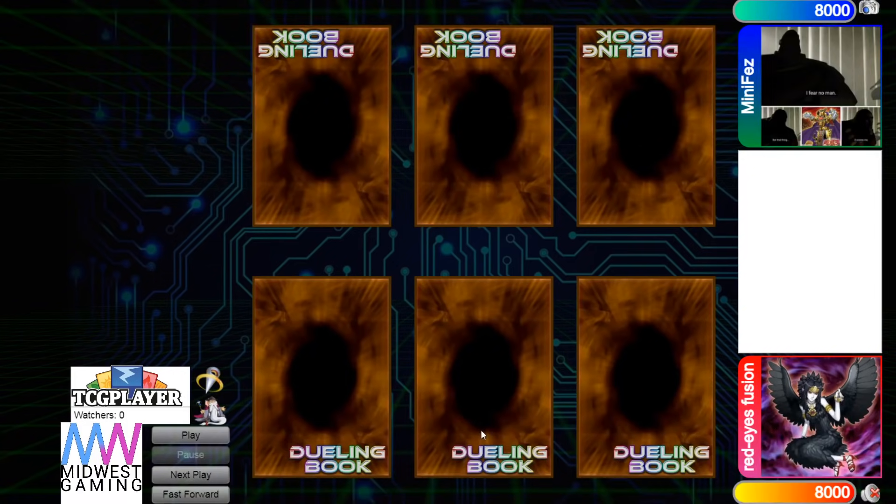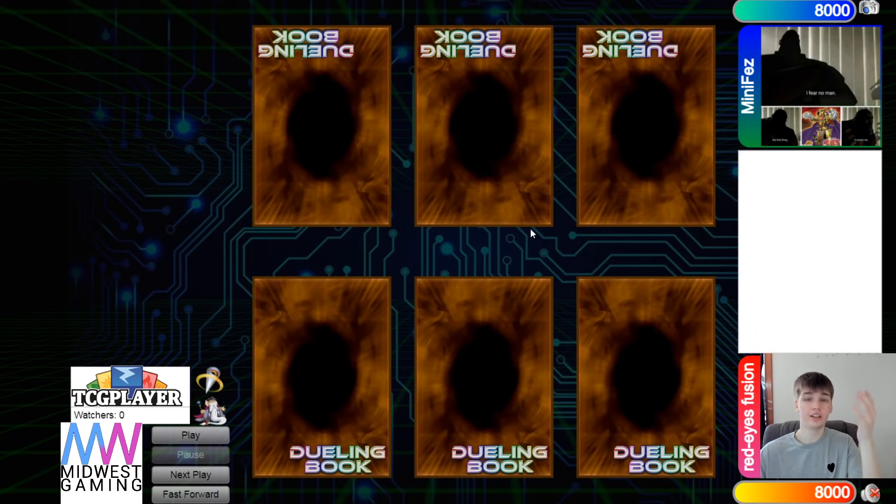Hello guys, the DB Grinder here, back at it again with another video. This time we have Red Eyes Fusion versus Mini Fez, and this is an Iron Man. Currently Mini Fez is on Team Randoms Unite — they have one person left. Team Coat Duffy is what Red Eyes Fusion is on, and they have two people left.